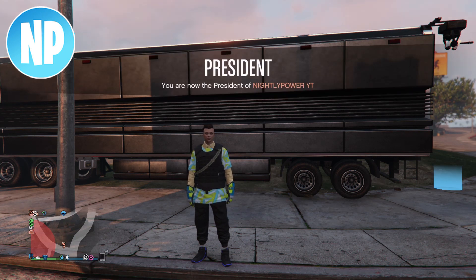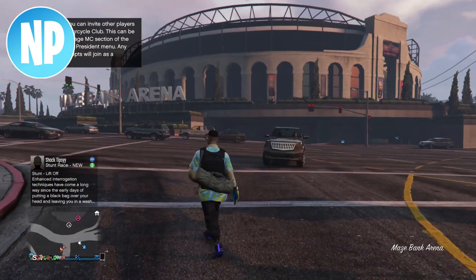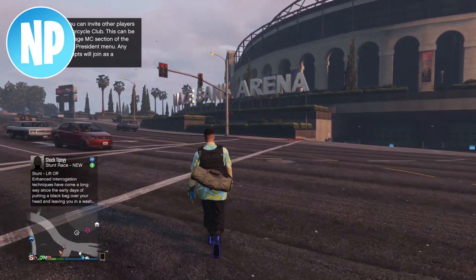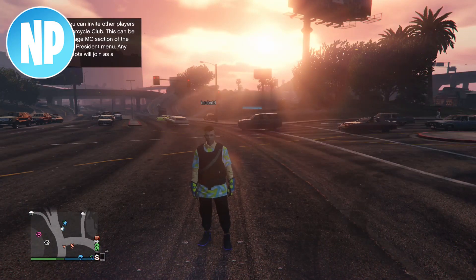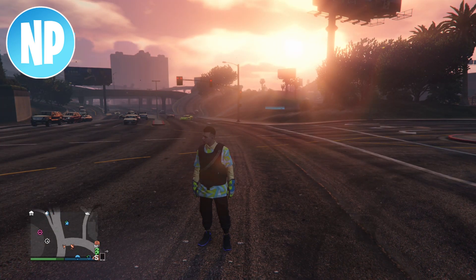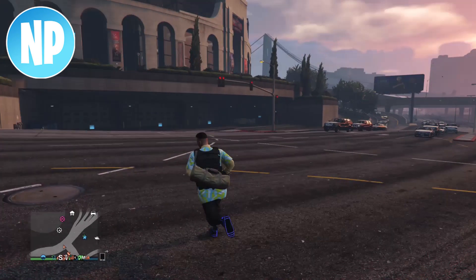After you park your MOC in front of your arena workshop, go and register yourself as an MC president. Now tell your friend to drive away from you and go ahead and request a Faggio. After you request the Faggio, your friend is going to get a message saying they've been kicked from your personal vehicle.